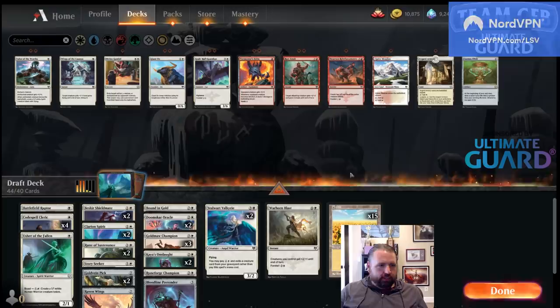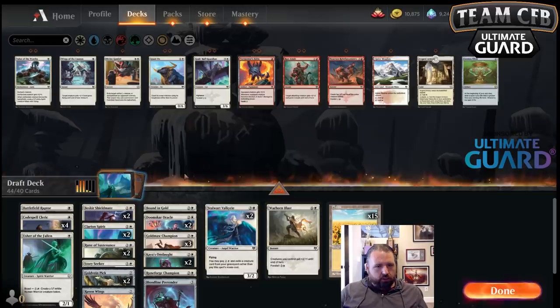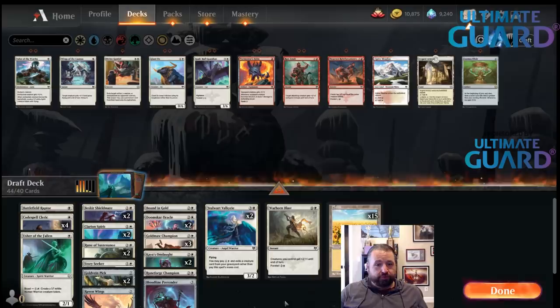I definitely want the Warhorn Blast. All my cards cost two mana — I can play every card in my deck on two lands except for Warhorn Blast and Bloodline Pretender.